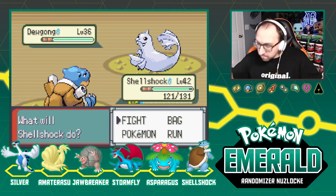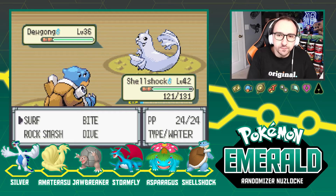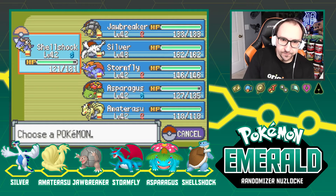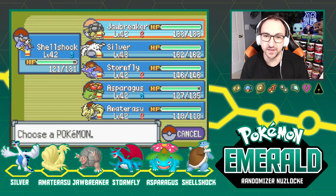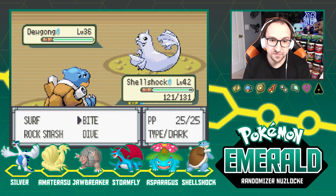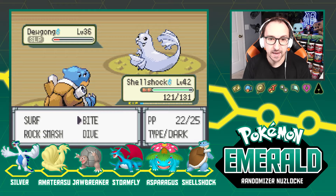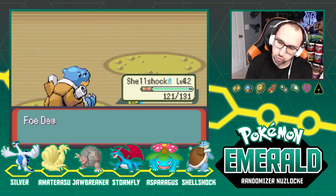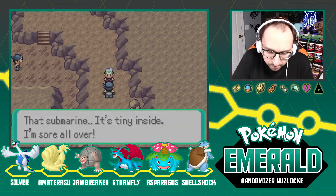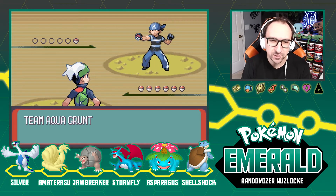The question is, does it know an Ice move and is it going to use it? I actually have an Ice weakness — I am very weak to Ice. I think I have to stay in and rush it. Okay, it went to sleep — that's fine, spam Bite and knock it out. Goodbye. That Dewgong is going to cause me problems if I see any more of those Ice types — that's going to cause major problems. Lanturn next — I am going to rock your world, Shell Shock, surf attack now!